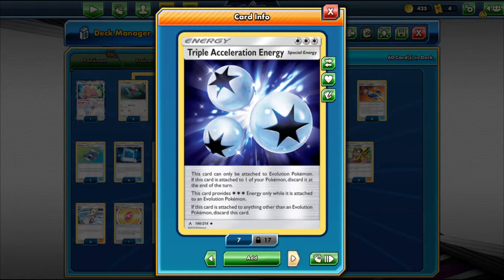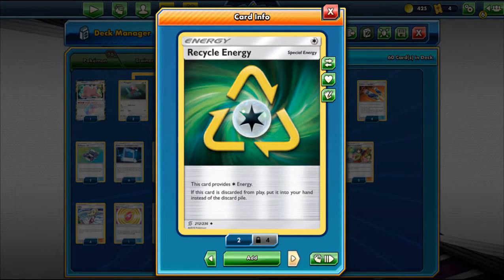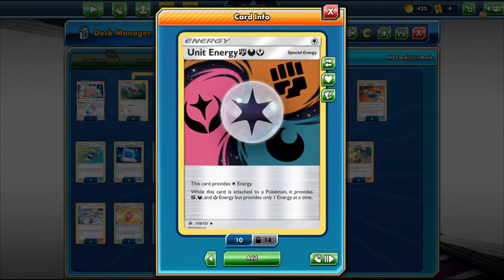For energy, we play 4 Triple Acceleration Energy — gives 3 colorless energy and attaches to our Stage-1 and Stage-2 Pokemon. 4 Recycle Energy — counts as a basic energy; if the Pokemon it's attached to gets knocked out, it goes back to your hand so you can reattach it. And 4 Unit Energy Fighting-Dark-Fairy — counts as colorless but also provides one of those three types. That's the full deck of 60 cards.